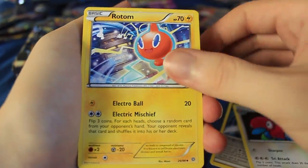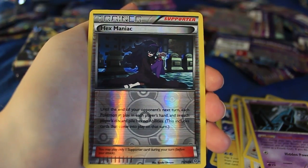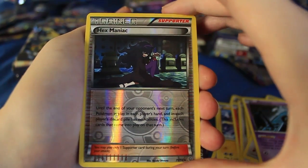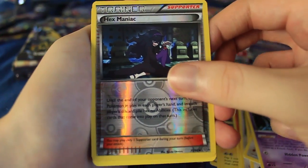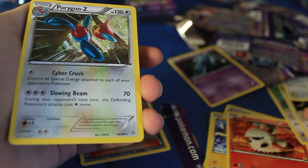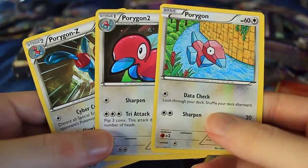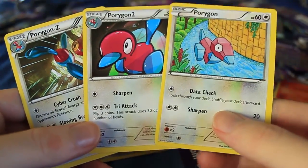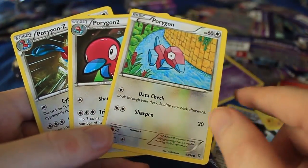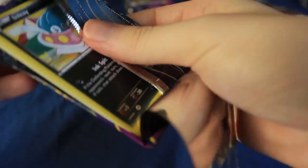We've got Dangerous Energy, Porygon2, Rotom, Larvesta, Porygon, Persian, Eevee, Unknown. Ooh, Hex Maniac Reversal — isn't this Hex Maniac? Wasn't she part of some weird thing from Pokemon X and Y? I could have sworn she showed up in a room and then vanished. The last card of the pack is Porygon Z. Did we legit just get all three Porygons in one pack? We did! We got the entire line — Porygon, Porygon2, and Porygon Z all in the same pack. Which one is your favorite? I think I like the regular Porygon — that angular, polygon look is pretty cool.